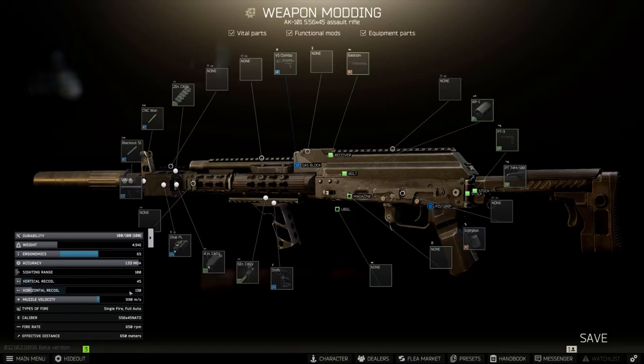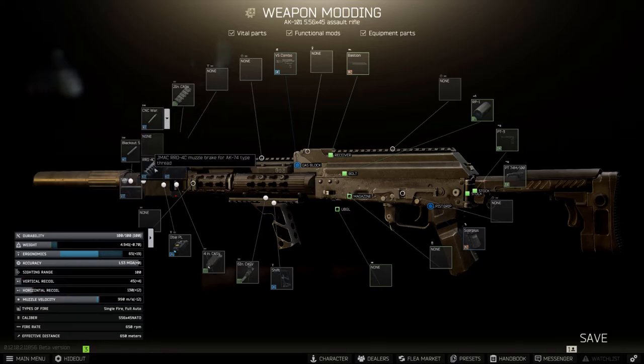If you prefer unsuppressed, the best muzzle device is going to be the JMAC RRD-4C muzzle brake. With this on the AK-101, ergonomics are at 84, vertical recoil at 49, and horizontal recoil at 142.